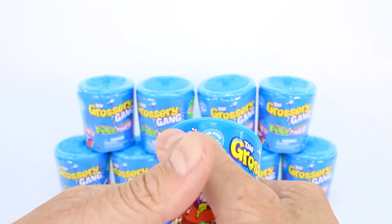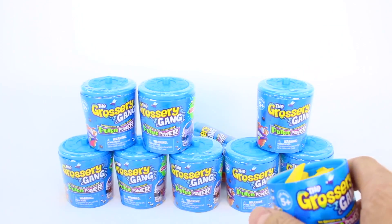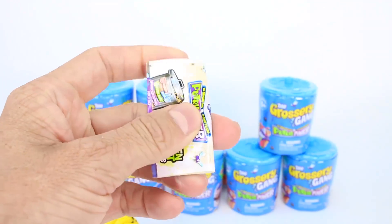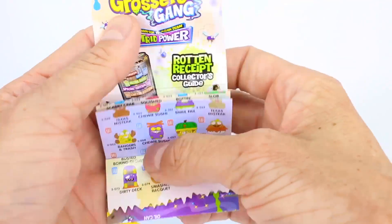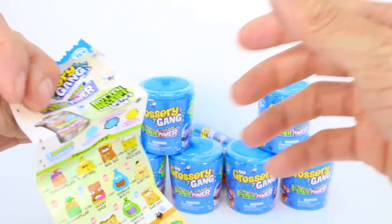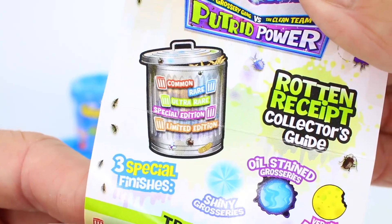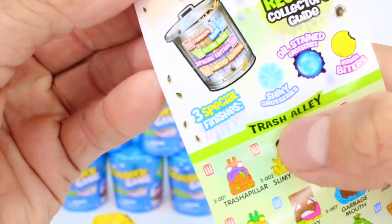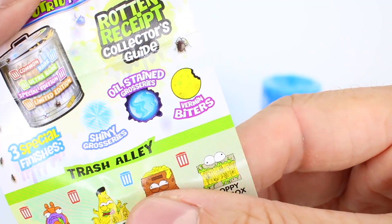Let's go ahead and open this one up. I'm just going to pop the lid off of this trash can by squeezing it — one, two, three, bam! On the inside we have two blind bags, one and two, and it also looks like we have a checklist. This is the new Series 3 checklist for Putrid Power. There are so many to collect! It says the Grocery Gang, and then we have some rarities: common, rare, ultra rare, special edition, and limited edition. This is our rotten receipt collector's guide, and there are three special finishes: shiny groceries, oil-stained groceries, and vermin biters.